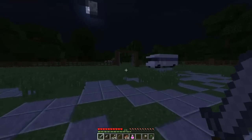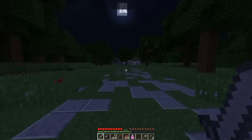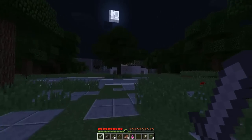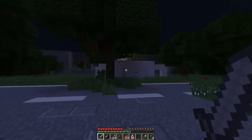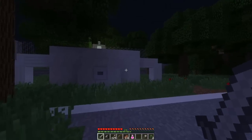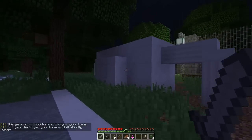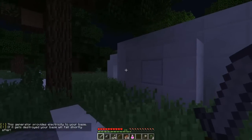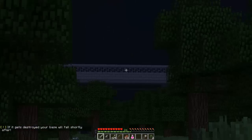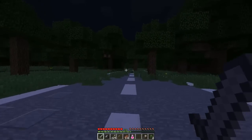We're heading to the tunnel — that's our mission in today's episode. The gates are open and we're all set to go. It is night, which sets the mood nicely. There's a generator here that's not working — I'm curious if it'll be turned on in future episodes. The sign says: 'This generator provides electricity to your base; if it gets destroyed, your base will fall shortly after.' Over there is the bridge, but we're heading back to the tunnel.